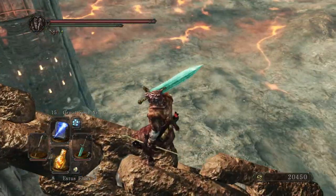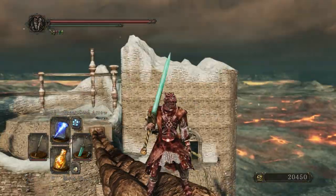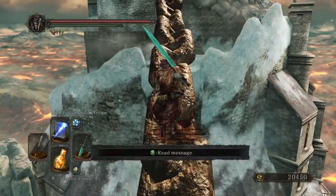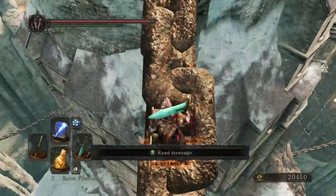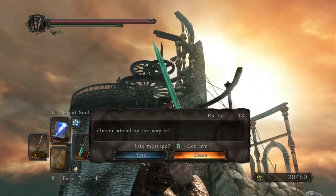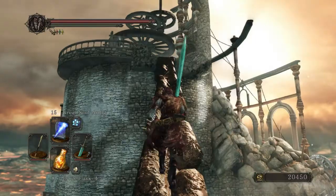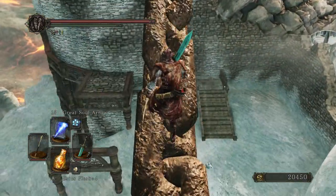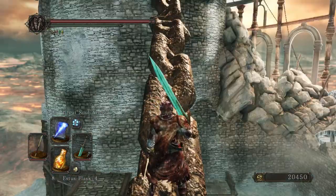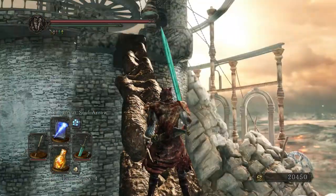Oh man, this is so cool. The vertigo is real, guys. This is amazing. 'Be wary of down' or something. 'Illusion ahead, by the way left.' I'm confused. I feel like this is going to be a trap — it looks like I could probably drop down here. There's a passageway there.